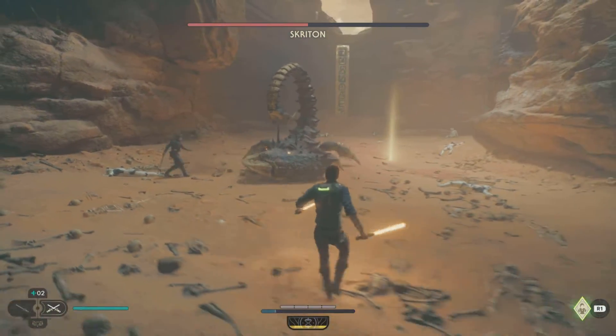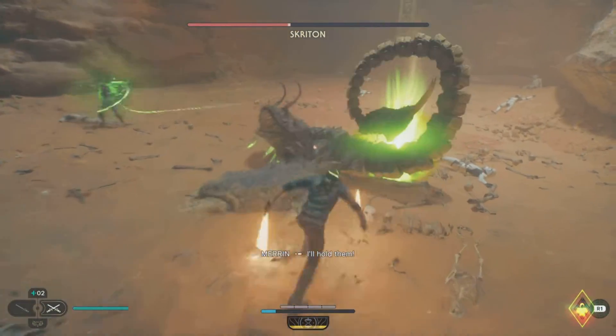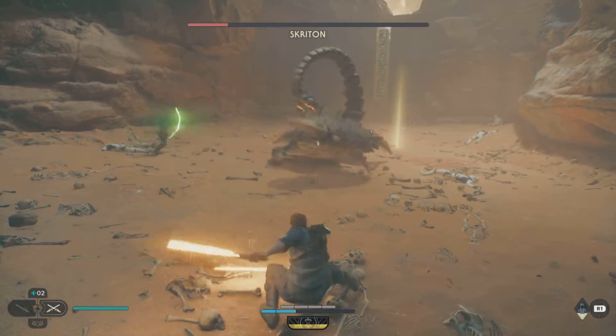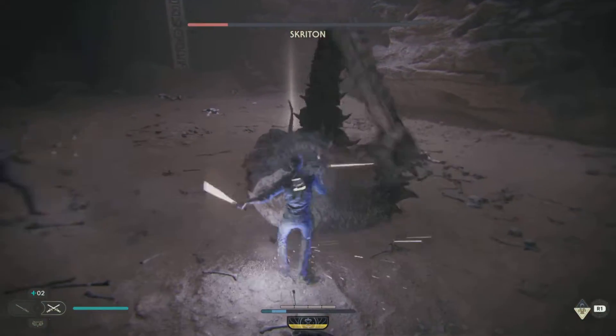And again, don't forget to use Merrin. Down the bottom right you'll see it glowing green — her ability is ready to use, which I've just done. It pauses the enemy for a brief moment where you can quickly go in and get those hits done.